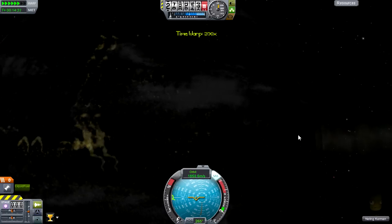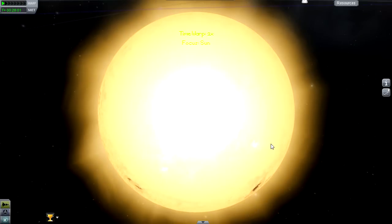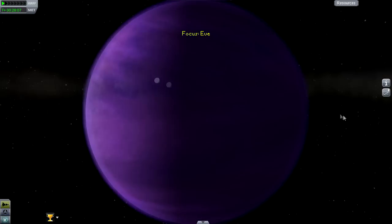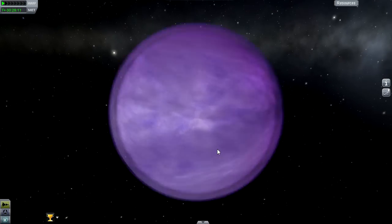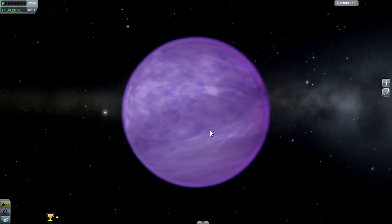This is not on every planet. Let's quickly go through the planets that have been updated. Moho, if I'm correct, is still exactly the same. Eve, however - look at this. Eve has had quite an update. It's pretty much all clouds now - you can't even see through the cloud layer. But it just looks amazing.